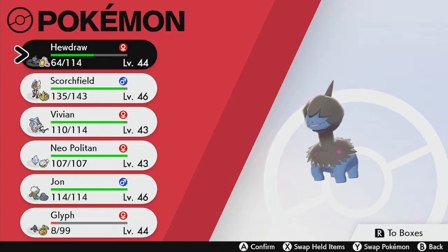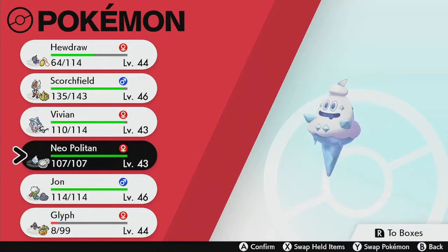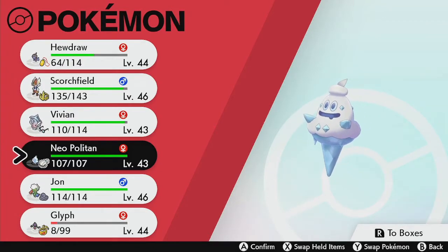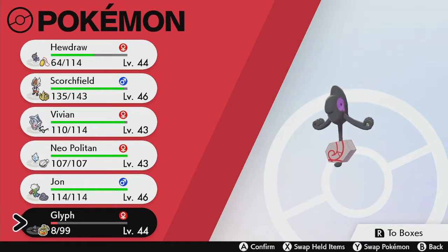This time, we'll finish exploring Route 8 and make our way to Circhester. Now, real quick, I do want to note item changes for the team. Scorchfield now has the King's Rock. Vivian has Wise Glasses, boosting her special attack. Neo's got the Shell Bell, making her able to withstand a few more attacks. And Glyph has the Muscle Band, boosting her physical attack.